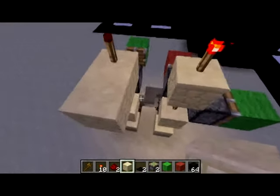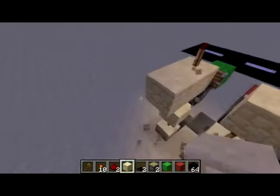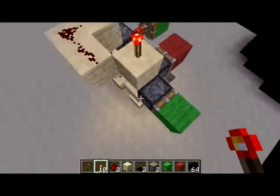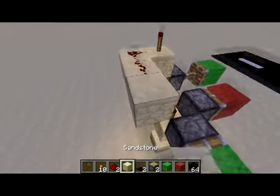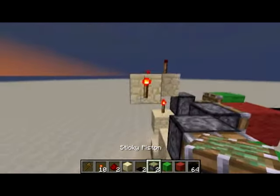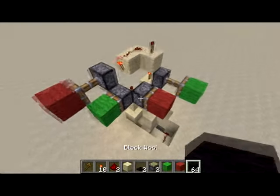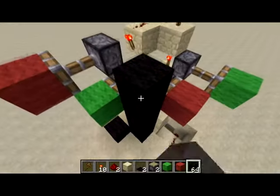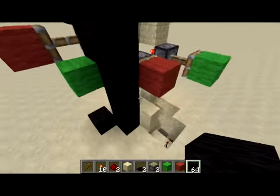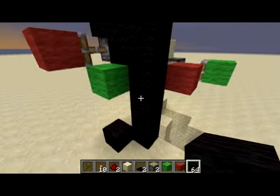Next we're going to build our next light. I place a redstone torch there, then I place this right here, and voila — here is your light. Then you can decorate it with black wool, yellow wool, or white — it depends on what color you want to use. It's all up to your own free will. I'm not an architect, so as you can see I'm not really good at designing stuff.